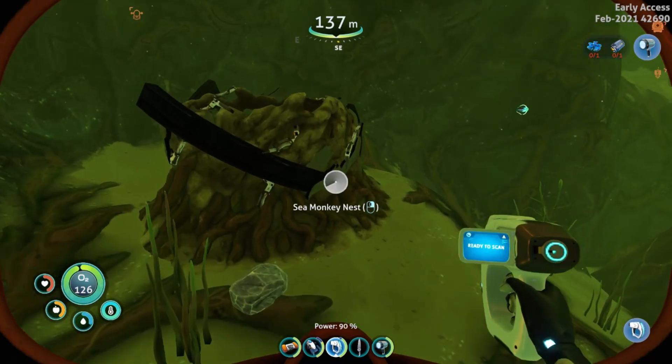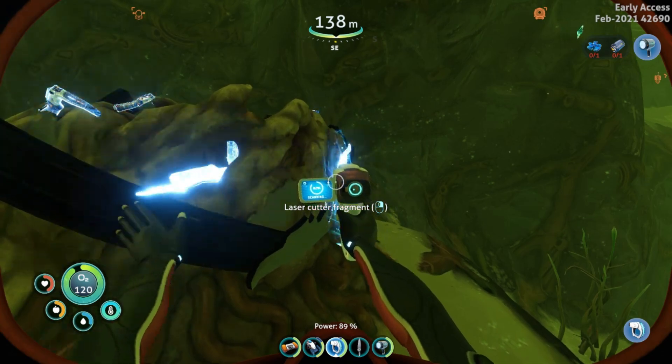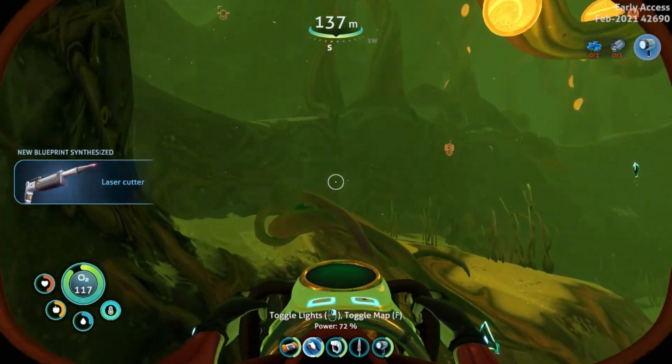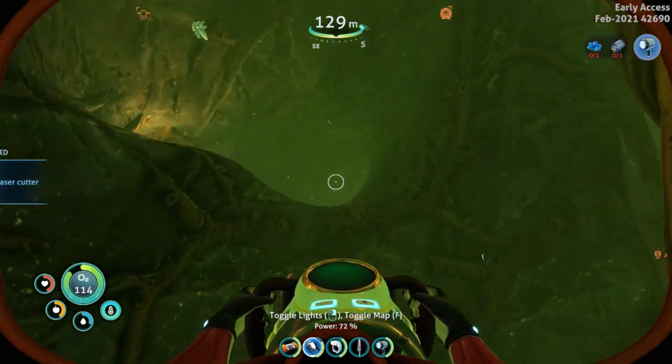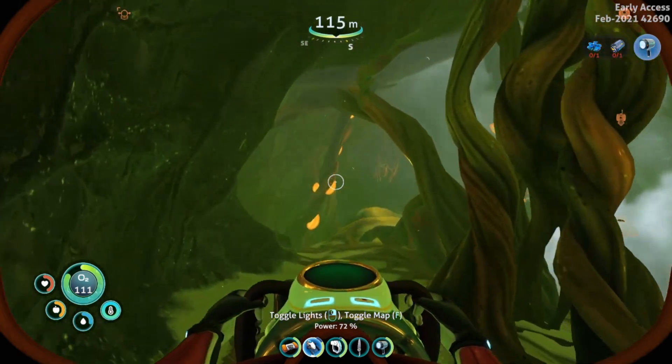And here is the third. Now it is random what spawns in here, so you'll need to continue to search through, which is why I recommended the high capacity tank at least and your rebreather. Once you have all three fragments, you can exit.